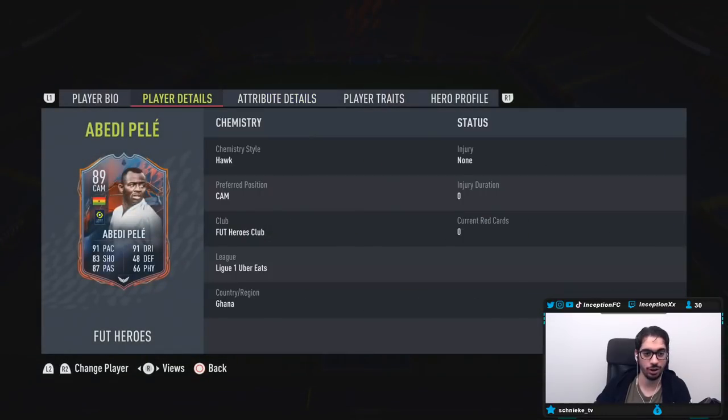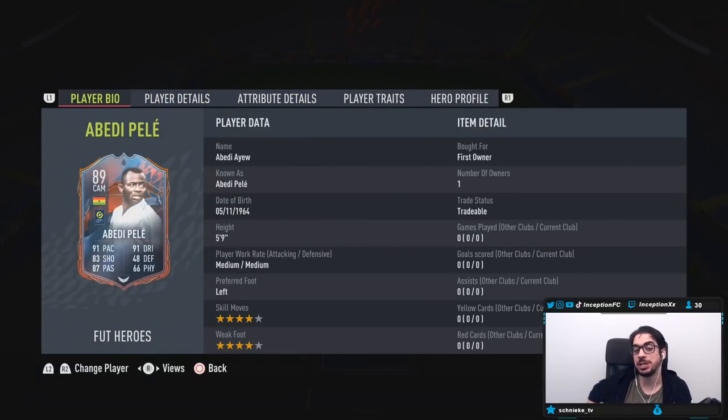We're taking a look at a card who is 5'9", medium-medium work rates, left-footed, 4-star skills, 4-star weak foot.